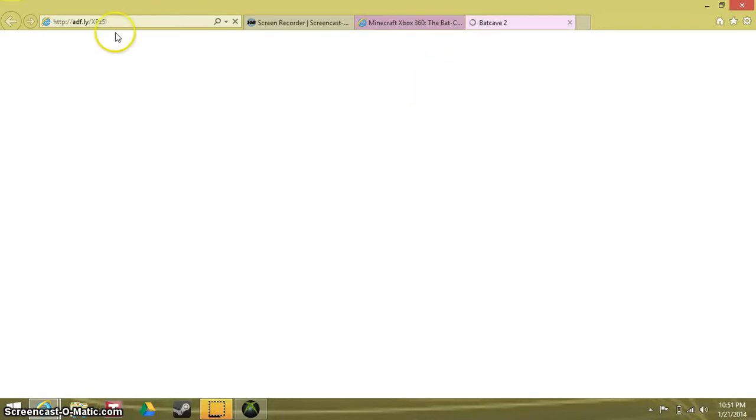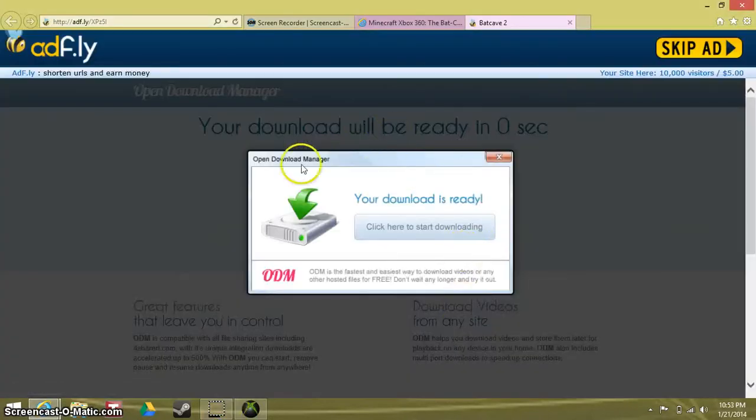Let that load because my computer is really laggy. This is the thing I don't like about Adfly — it seems really suspicious where it just pops up in your face saying 'click to download here.' That's usually a virus.